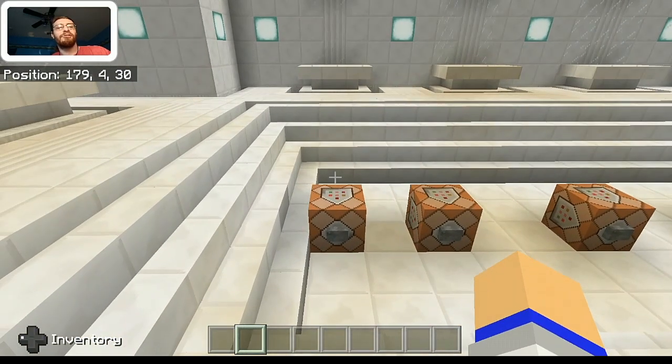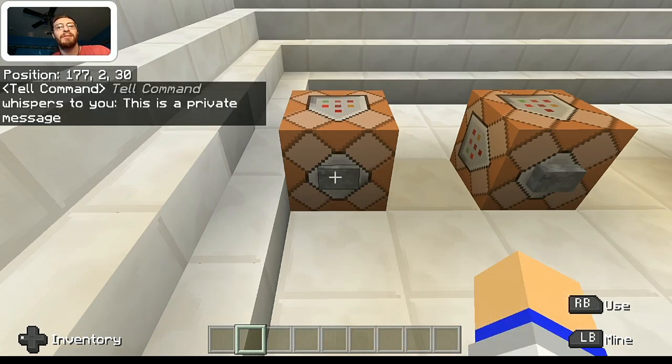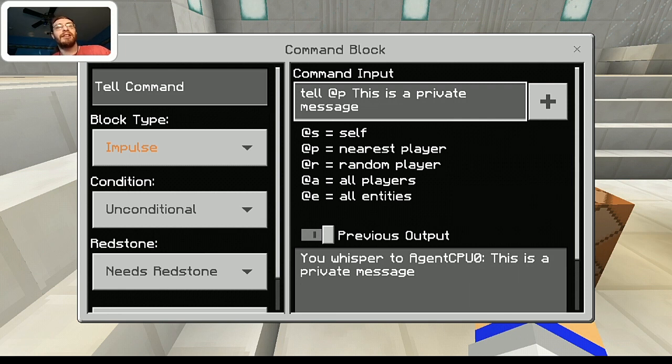Let's first start off with the tell command. Some of you guys may already be familiar with this particular command, but in case you're not, I'll go ahead and show you what it does. So if I click on this button, it actually whispers to me that this is a private message. And if there was another person on this world, they would not get this message — it's directed specifically at me. This is doing tell at P, which is the closest player, which obviously is me. You can target a specific player if you want; you're going to need their username and then whatever message you want to use.